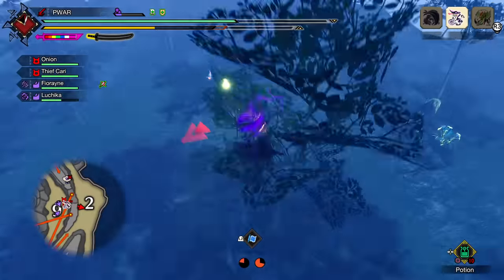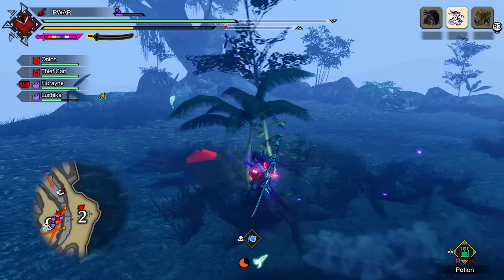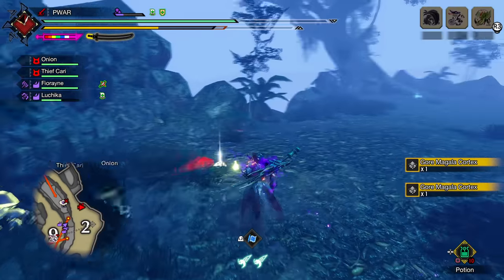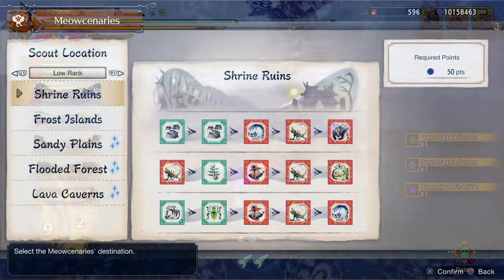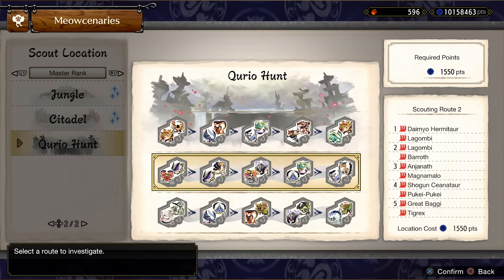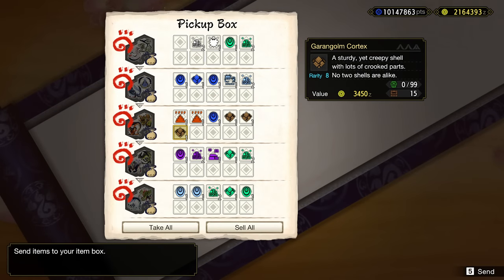You can also bring gathering palicoes with Pilfer on them to potentially steal more parts. That is the mounting farming method — pretty nice for those chill days you just want some extra parts for your charms. You can also get more parts from the Meowcenaries, especially the Curio Hunts, which unlock as you progress master rank. You get lots of parts that you can earn passively while you progress, so just make sure to use Lagniapples if you can for better drops.